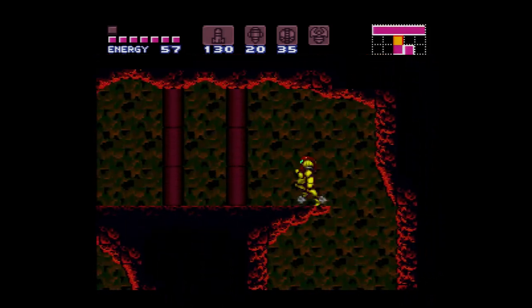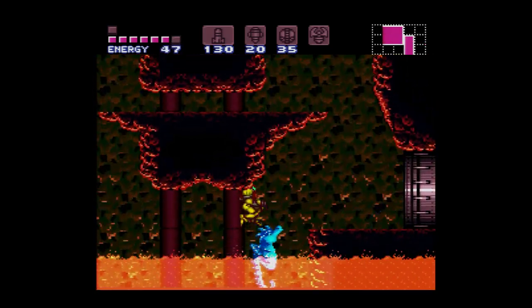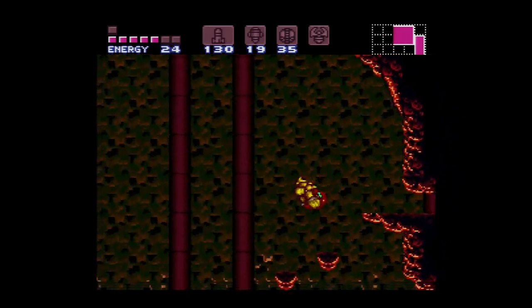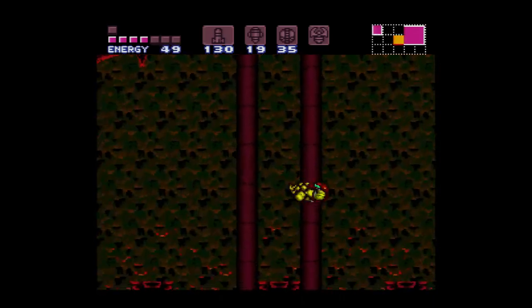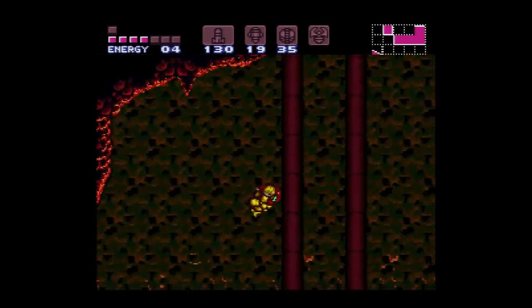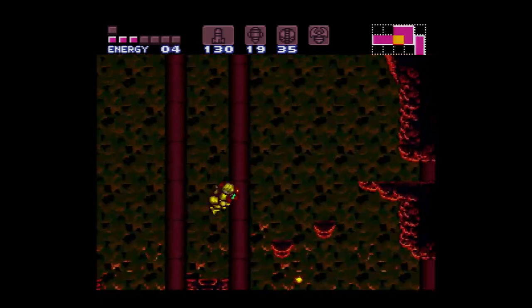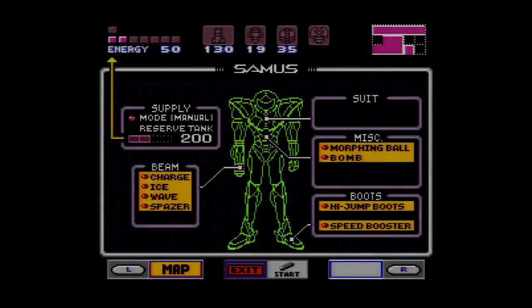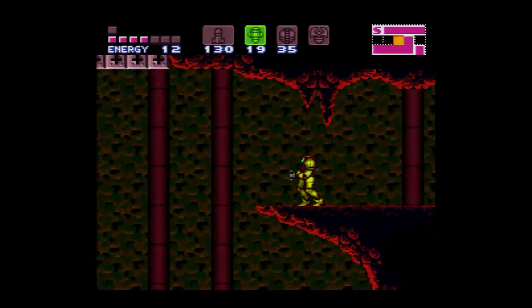One thing that's nice about all of the energy tanks we've collected so far is they give us a nice little cushion to not be as worried in these areas. You still definitely have to be mindful of your time and what's going on — and definitely don't do whatever I'm doing right now. I knew there weren't any items over there, I don't know why I did that. So again, don't do what I just did — actually be mindful of the amount of time you have to be in these rooms. You can care a lot less now that you've got all these energy tanks, but don't do that.